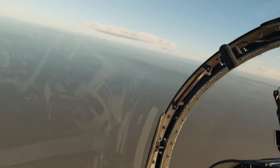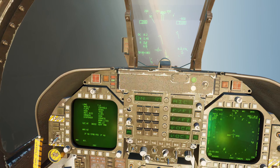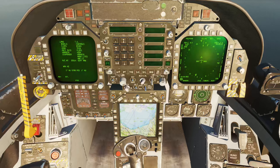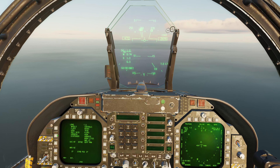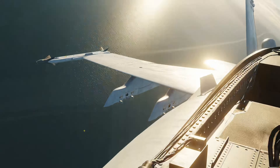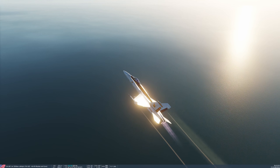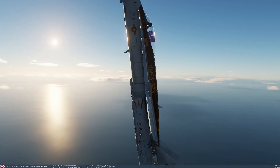The tanker's out there somewhere, nine miles away. We've got 2,000 pounds of gas more than we can land safely with, so we'll just head in towards the boat. Turn the dispenser off, master arm is off. There it is — wait, too much gas still, let's dump some and we'll just do some aerobatics. DCS 2.9 is working very well for me.